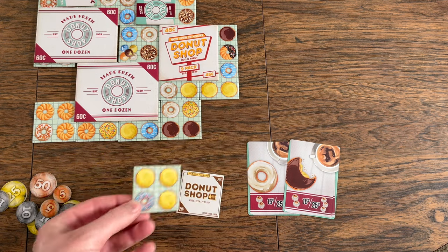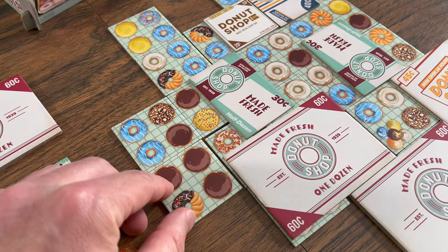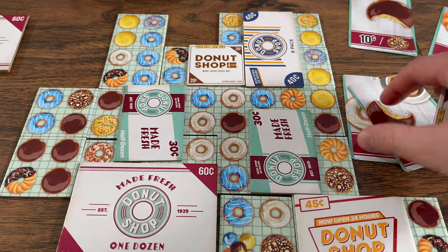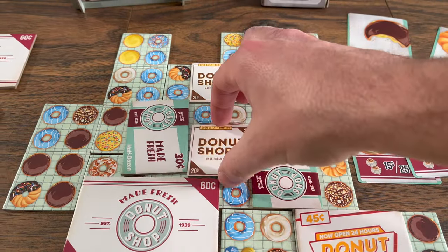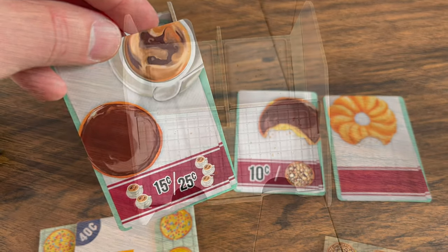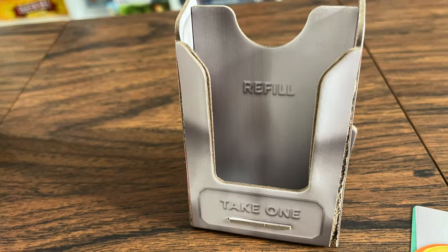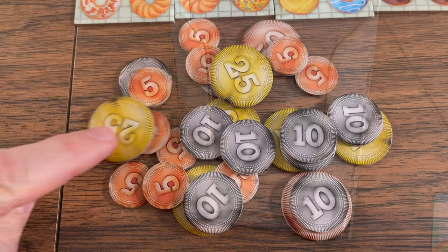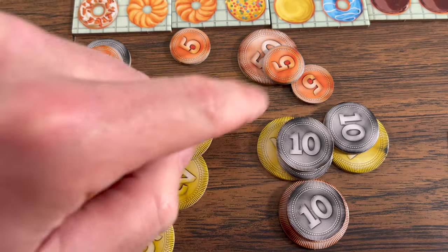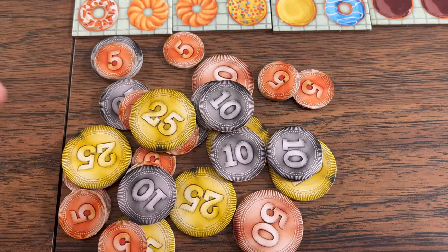This continues in a clockwise direction where players will play a donut tile, gain the placement money, optionally use order cards to add box tiles to box up donuts, and then refill with a new donut tile and a new order card. Players continue doing this until there are no more donut tiles or order cards left in the draw stacks. Then each player takes one more turn without drawing a new card or tile at the end, and the player with the most money at the end of the game wins.